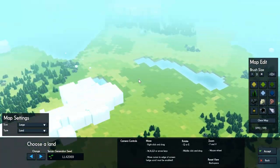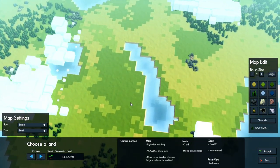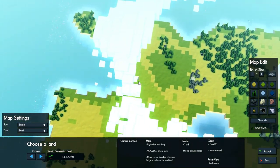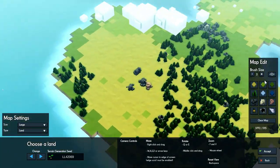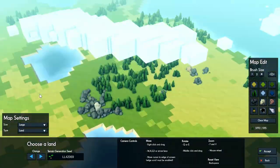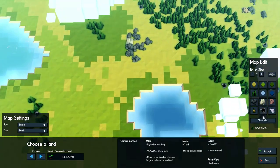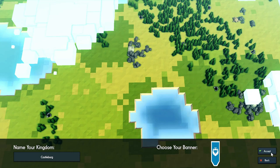I wish I could zoom out more. But oh, look — we got a little lake, another little lake, a little bay area, a little forest. You can almost build — oh yeah, if you want to build an entire continent... obviously this isn't big enough for a continent. So then I would say — oh yeah, accept. I'm going to accept that real quick.